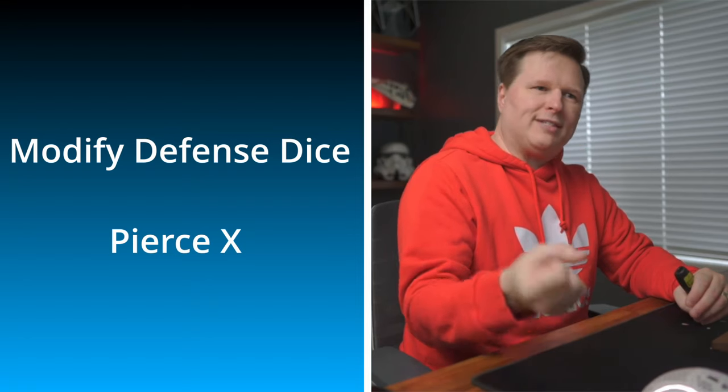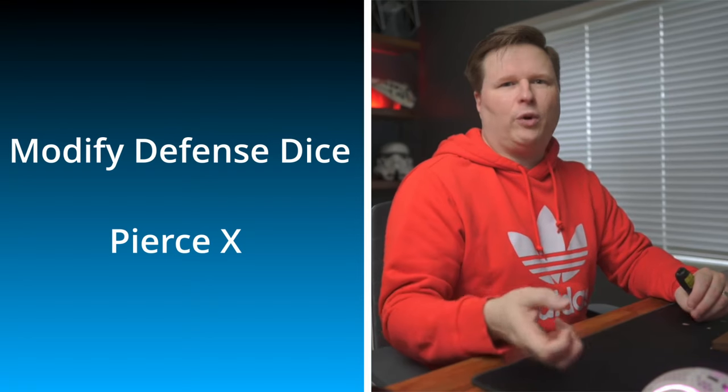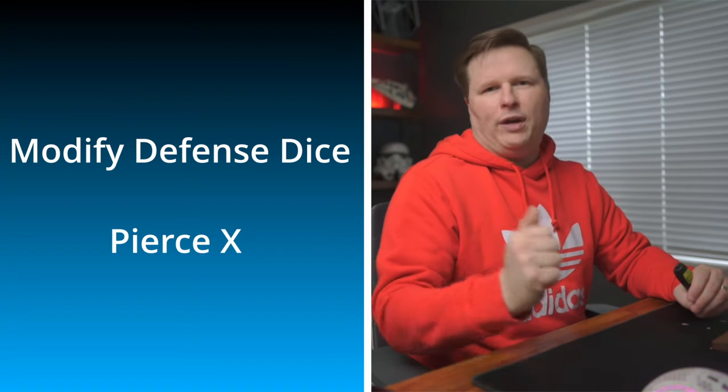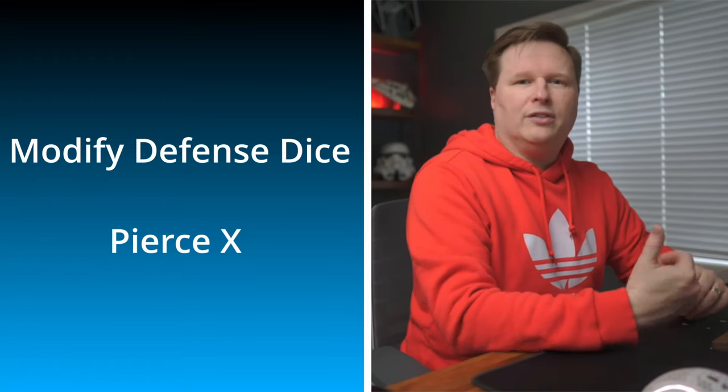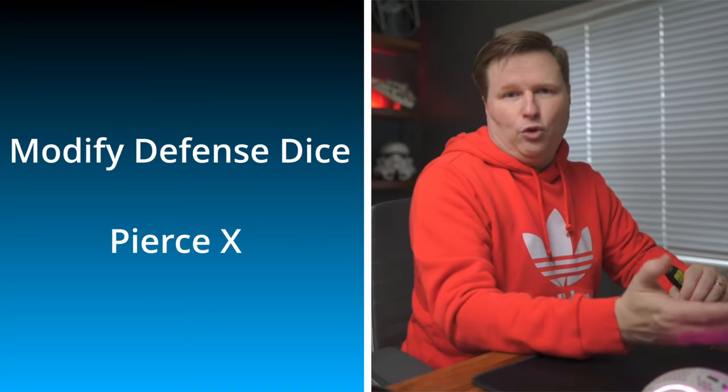Finally, you get to the modify defense dice step, where Pierce comes in. After the defender has rolled their defense dice and done surge to blocks, Pierce removes that many blocks. For example with Pierce 2, even if the defender rolled two blocks, those blocks are cancelled. After stepping through all the main steps and sub-steps, you compare results and suffer wounds if any. Then you apply suppression — if any hits occurred, or if it's a suppressive weapon, you add two suppression tokens.